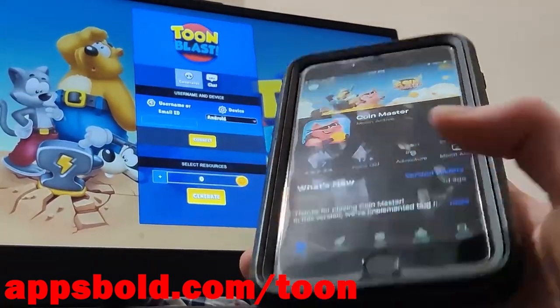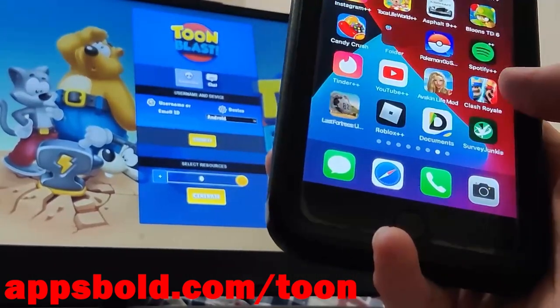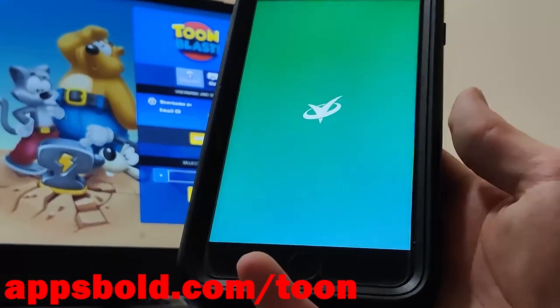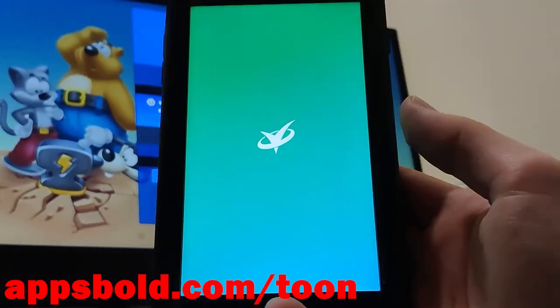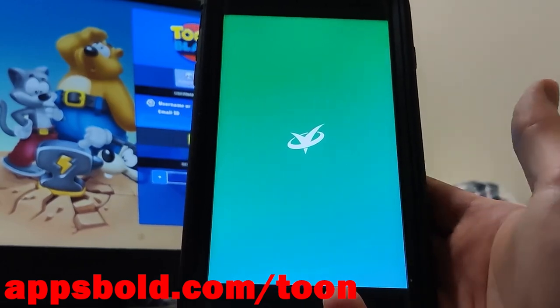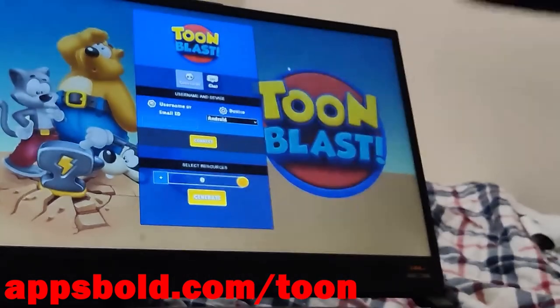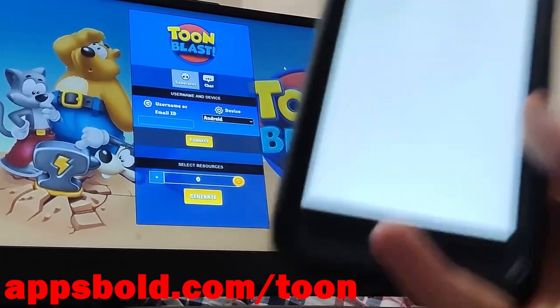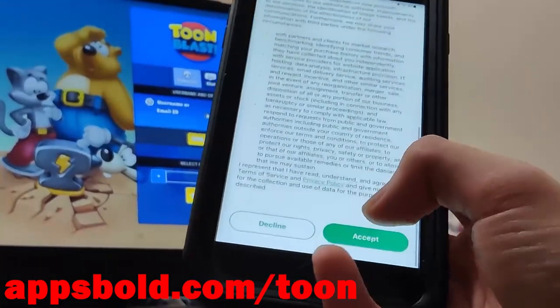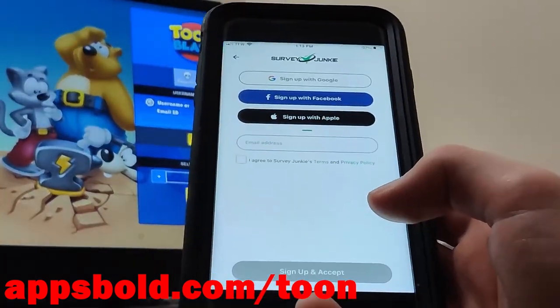I'm going to the home screen to wait for these to download — they're pretty small so it shouldn't take long. Survey Junkie is done, so I'm opening it up. All I have to do is some basic interactions: putting in my email and pressing around the buttons, super simple stuff.